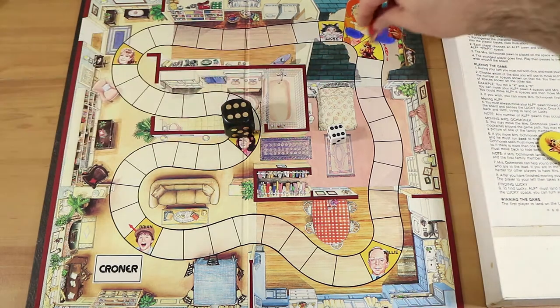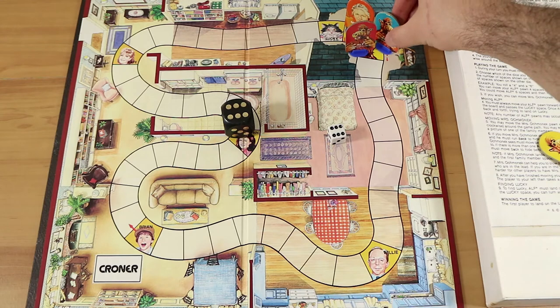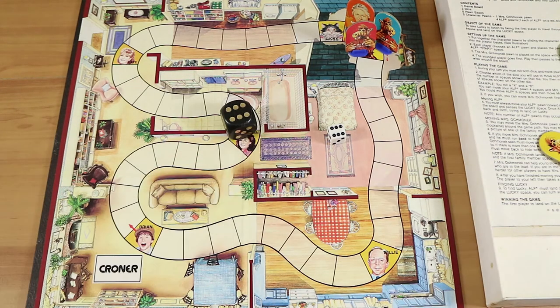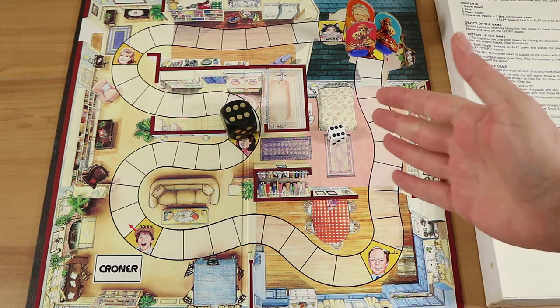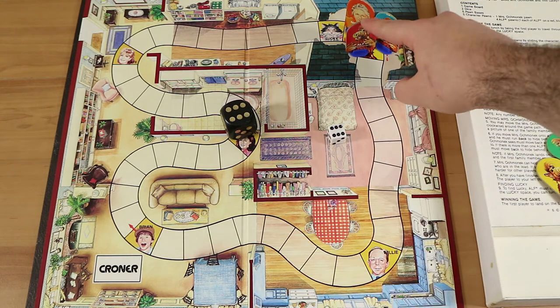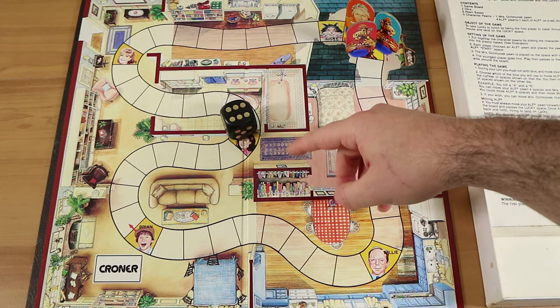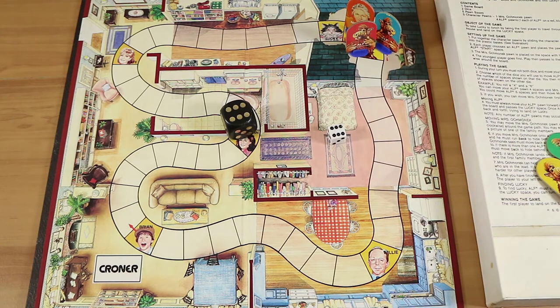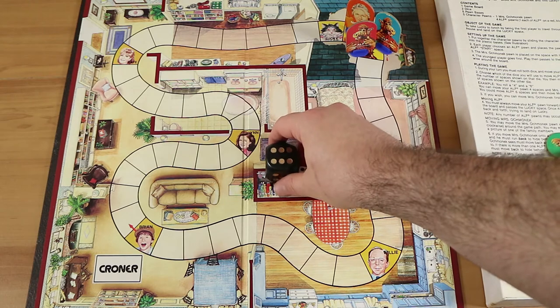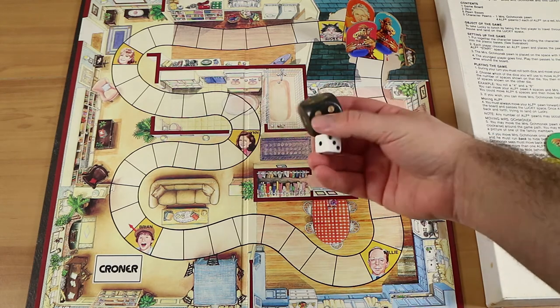We all start on the start space, and we can land on the same space. When you roll both dice, you can use either die for your character and then the other die is used to move Mrs. O — whichever you didn't use for yourself. So you can choose which is more to your advantage. Nathan rolled two sixes to determine who goes first, then rolled four and three for his actual turn.